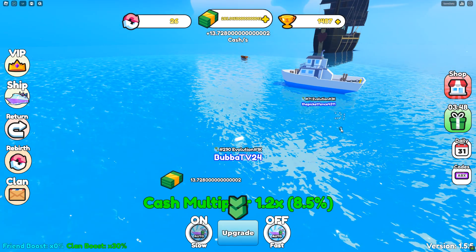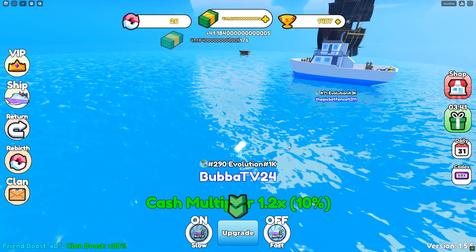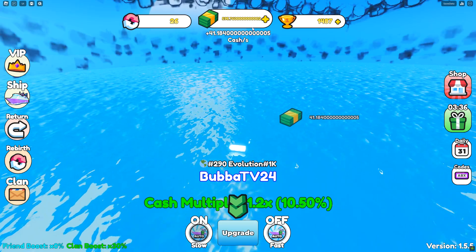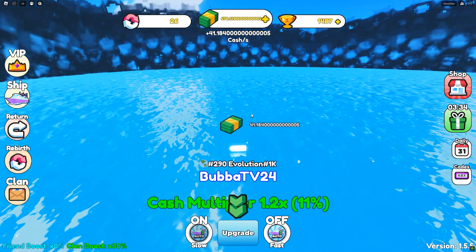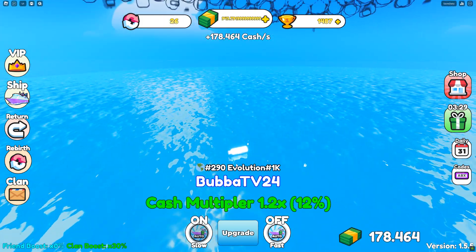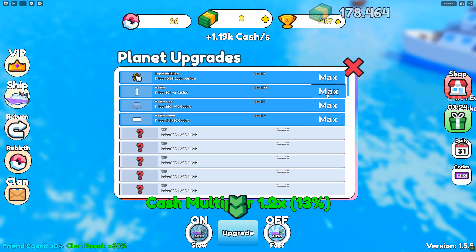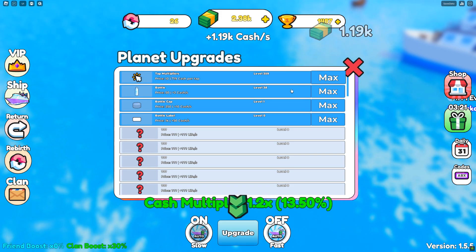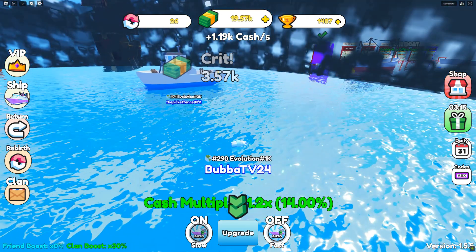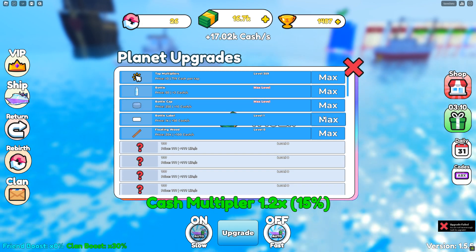Starting fresh, the first thing to do is click to make money. There is an auto-upgrade feature — you can see the little hammers kind of exploding out — and as you make money passively and hit certain thresholds, the game automatically upgrades your boat. What I like to do is hit Max, which gives you a ton of money and lets you start passively earning as fast as possible.